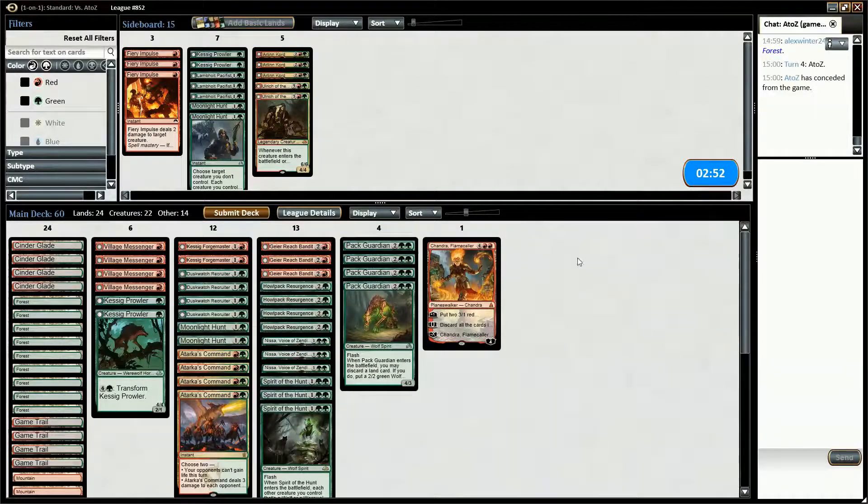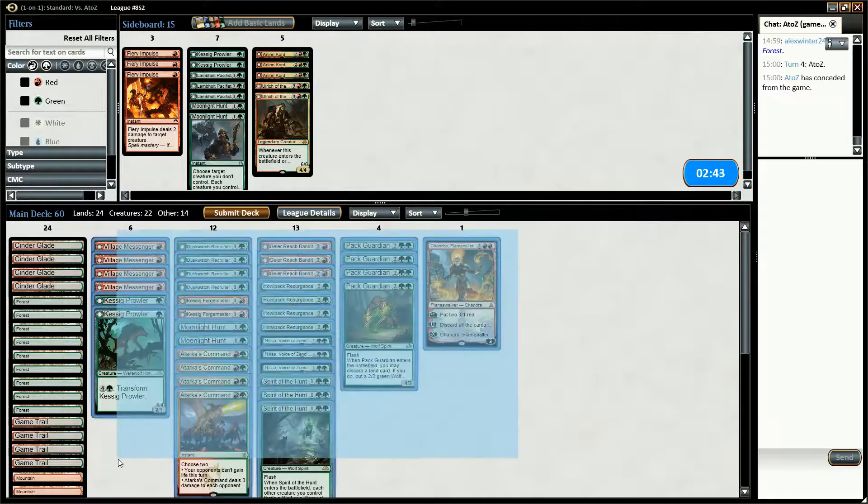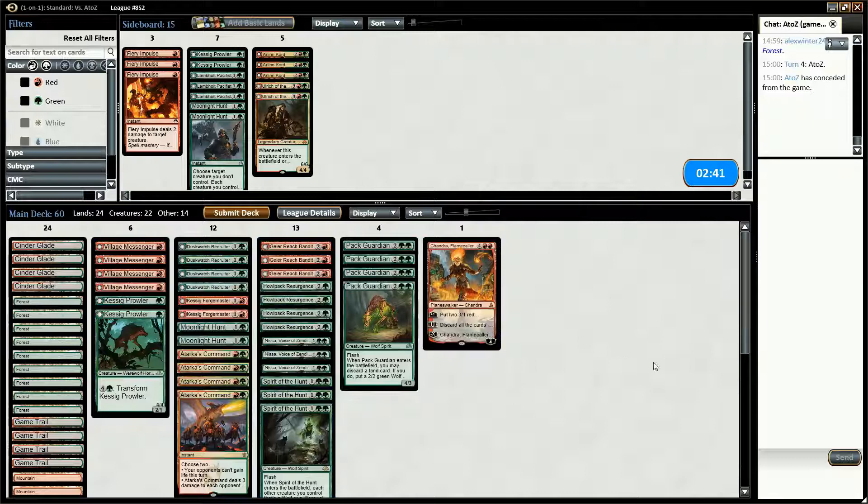I think we probably want to keep a similar configuration for this game — we want to be on the board early and attacking. We just lose the late game outright. Could maybe bring in Fiery Impulses instead of Kessig Prowler; on the draw one-drops are less important. But I think we'll just run this back.